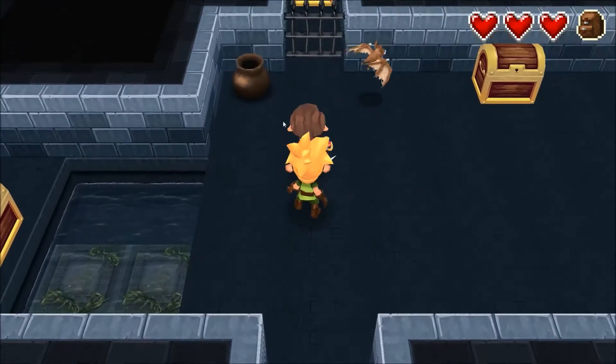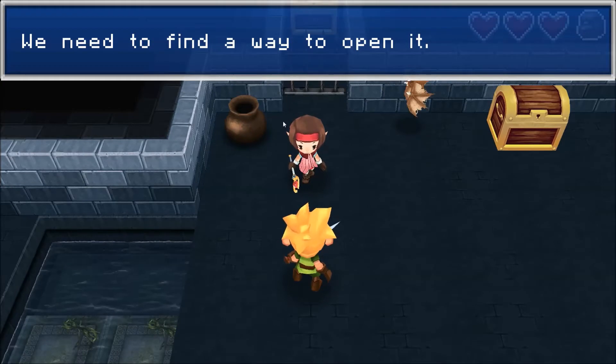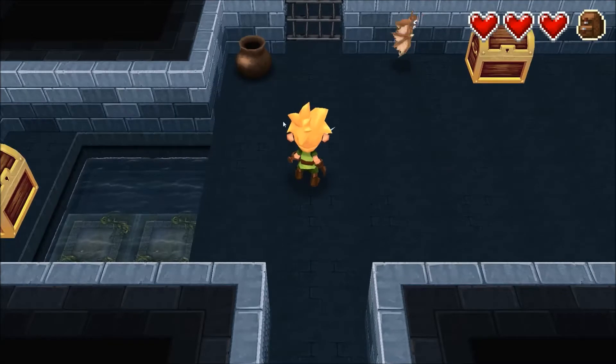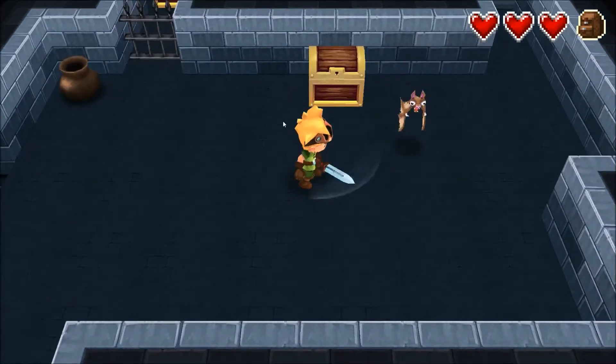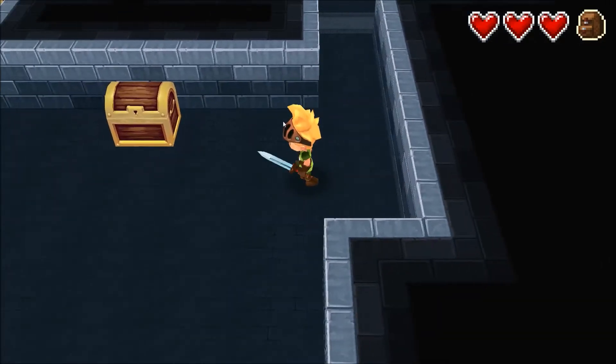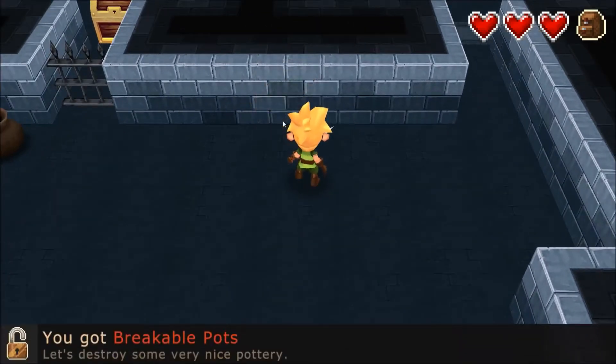Gourley! 'This door seems locked. We need to find a way to open it. I'm counting on you!' Gourley, you just disappear inside me and then reappear... and then disappear again. And that's disturbing to me.